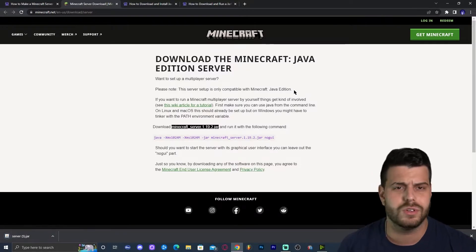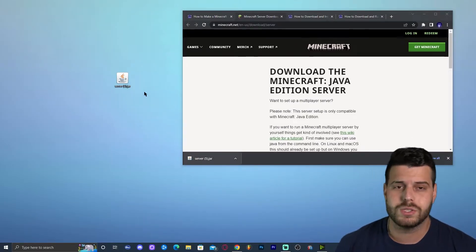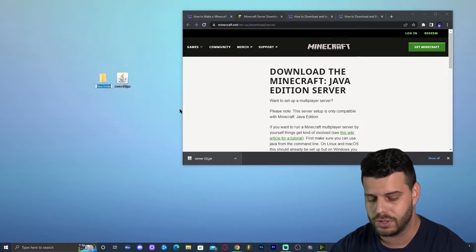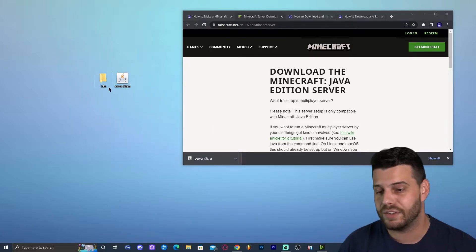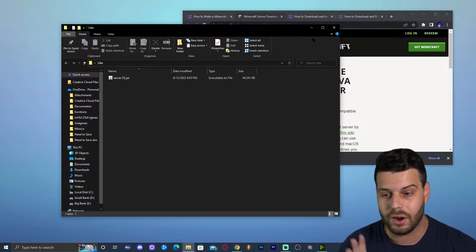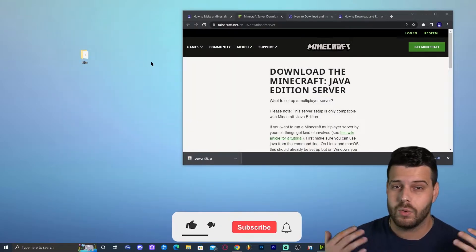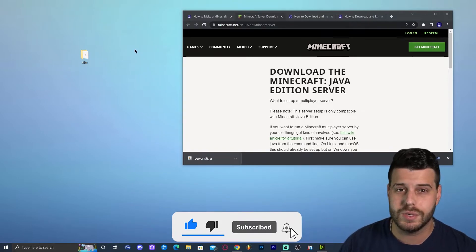Once the server file has downloaded, drop it onto the desktop. Then create a folder to put the server in — you can name the folder whatever you want. Drag and drop the server jar file into that folder. Now we have the jar file inside our server folder and we're almost ready to start installing the server.